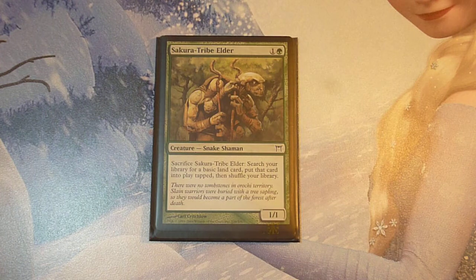In third position: Sakura-Tribe Elder, from Champions of Kamigawa. One colorless, one green — a 1/1 creature. You sacrifice Sakura-Tribe Elder to search your library for a basic land and put it into play tapped. This card was always in my opening hand. You cast this creature, you block an attack, Sakura-Tribe Elder dies, on the stack you sacrifice it, and you put a land tapped into play. This was an excellent creature to ramp your mana.